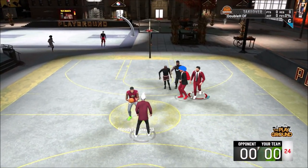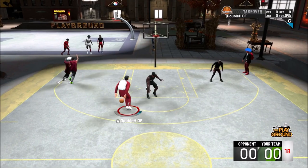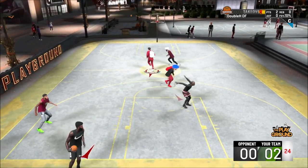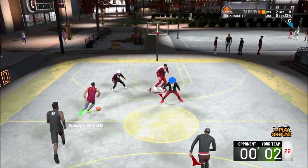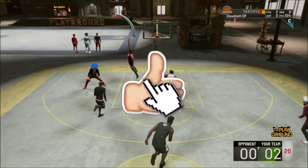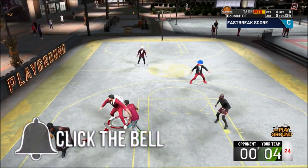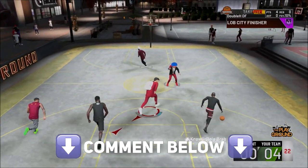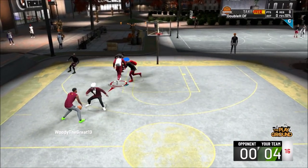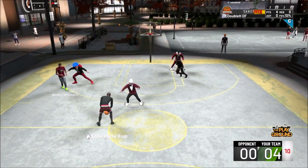Usually you have to either get a bonus on the Elite Wheel or hit Elite 3 to get these suits, but I'm gonna show you how. All you need is VC to buy them — there's a glitch to wear them in the park because usually you're not supposed to. If you like this video, drop a like, subscribe if you're new, 10,000 subscribers on the way. Let me know in the comments if this glitch works for you. I doubt they'll ever patch this, but check the date on the video.